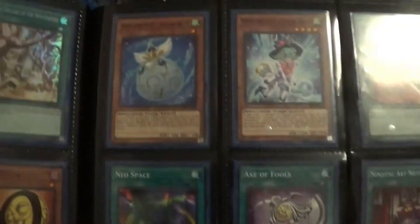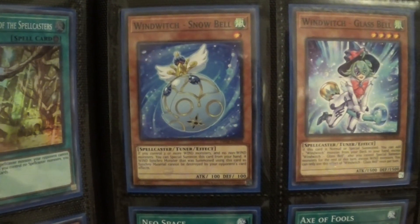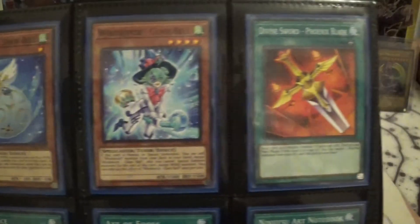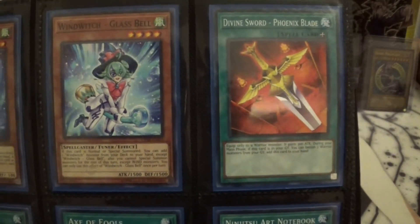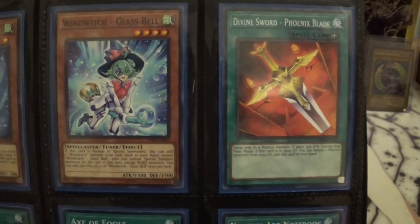Then we got One Witch Snow Bell and Glass Bell — they did not reprint Ice Bell in here unfortunately. Then a card that started seeing some play when Infernoble Knights were the top deck, and that was Divine Sword of Phoenix Blade.